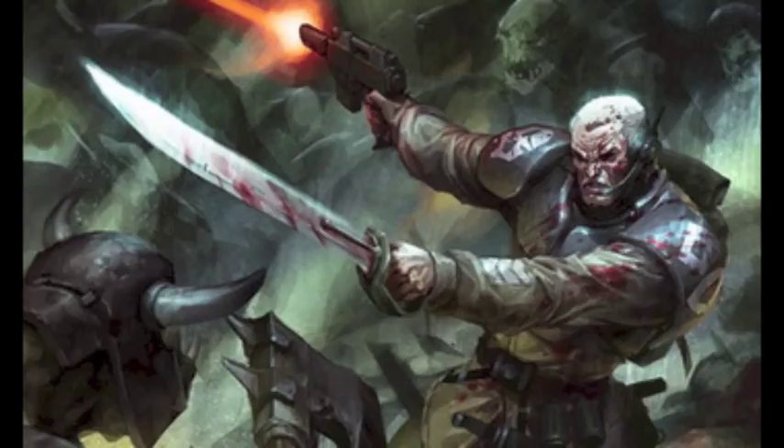The next unit is Wyrdvane Psykers, formerly known as the Psychic Battle Squad. They now cost 12 points a model, so 60 points base, and you can have up to 10 in a squad, starting with 5. They are Weapon Skill 2, BS 3, Strength 2, Toughness 3, 1 Wound, Initiative 3, 1 Attack, Leadership 8, and a 5-plus save — slightly better than Ratlings. They have just a pistol and close combat weapon with Flak Armour, and they are Brotherhood of Psykers, only level 1. They generate from Biomancy, Divination, Pyromancy, and Telekinesis — the same disciplines as a Primaris Psyker. The only way to get Telepathy in this army is through Astropaths.